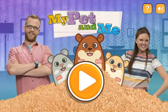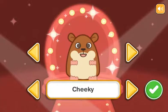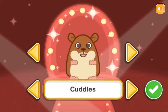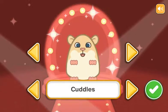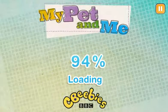The My Pet and Me game. Choose a hamster to play with: Cuddles, Cheeky, Hammy, Hercules, Hattie, Honey Paws, Nibbles, Squeak, Whiskers.